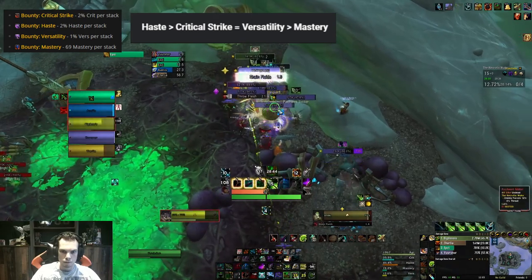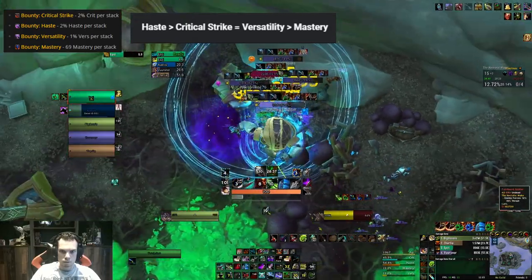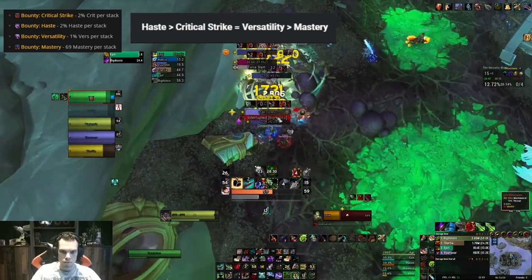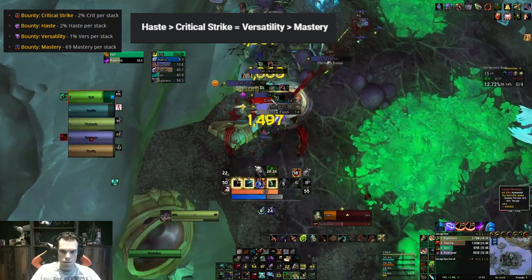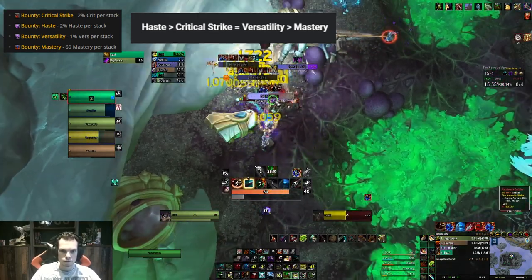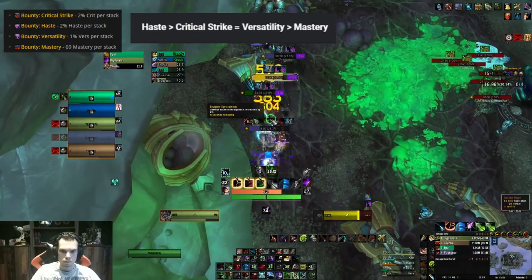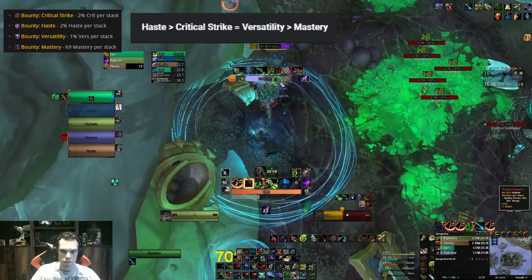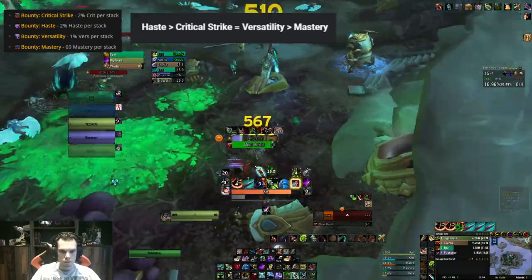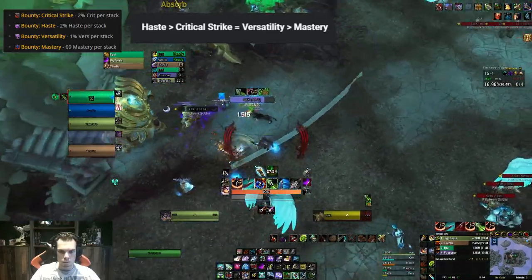For the Shrouded affix, we can choose a stat at the start of the dungeon and gain more of it over the course of the dungeon. Season 4 has not started yet, so I think it's fair to just try it out and see which stat you like. For me personally, I would say go for Versatility, because I'm already at the Haste cap. Versatility gives you a lot of survivability besides extra damage, and that extra survivability can really help when you're doing higher keys.